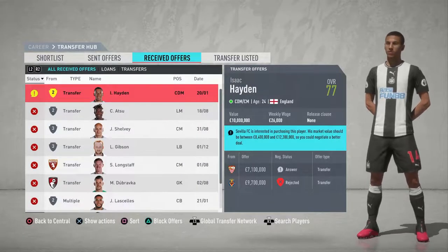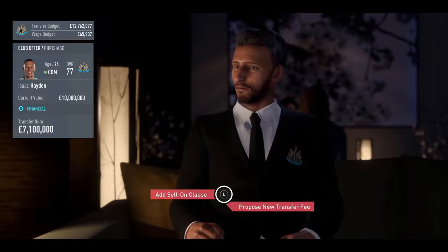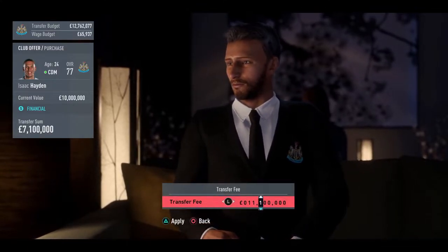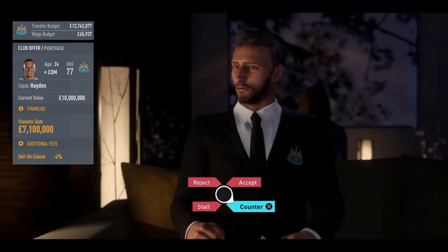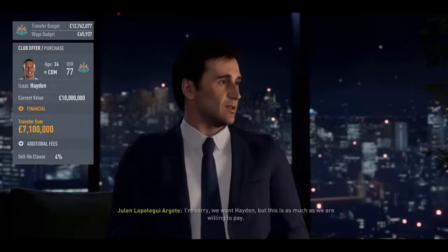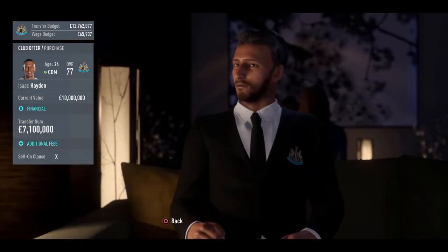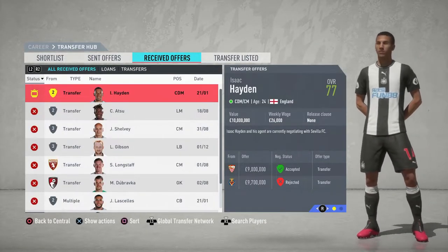Transfer news - we've got an offer for Hayden. Sevilla offered about 7.1 million. Going to negotiate - I feel he's worth a bit more. I asked for 12 million, they said no. Tried 10 million. Let's try 9 million - they'll take the 9 million! Okay, 9 million, there we go. So that's done and we'll wait and see what happens. Now jumping into the last game of the episode.